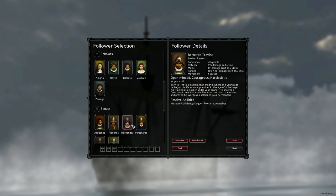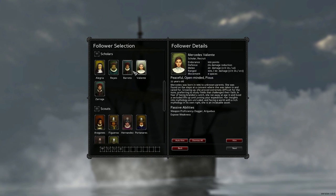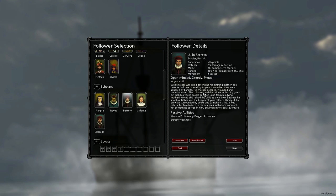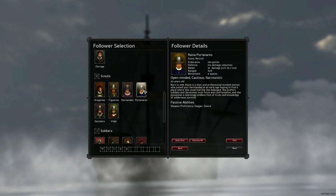Soldiers next. Then Scholars - look at that guy, he looks cool, let's hire him. He has a unique ability called Exposed Weakness. Doctors and hunters didn't really have any unique abilities, but scholars do. I want a peaceful, open-minded, pious scholar rather than a greedy one, so let's go with that.